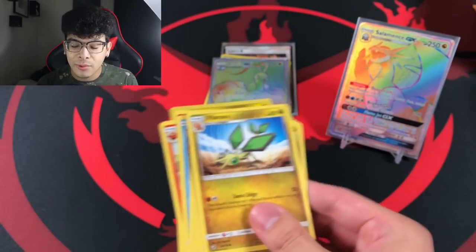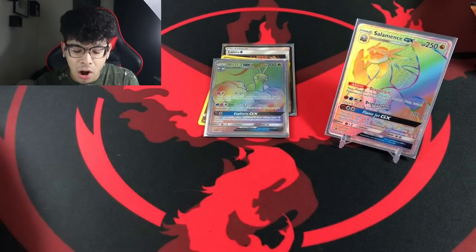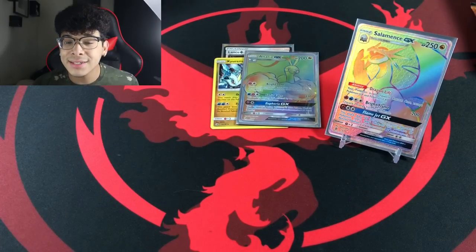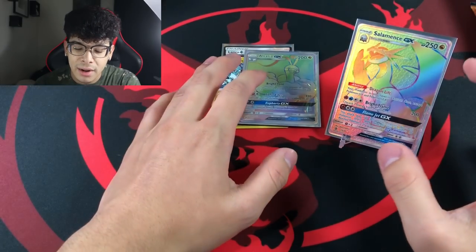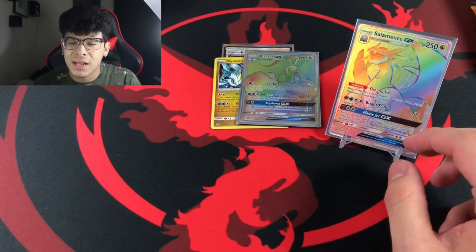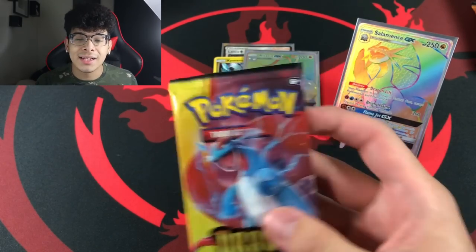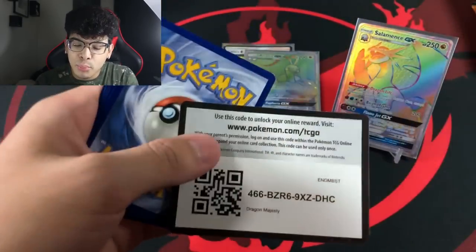My lighting is going insane, probably because I have packs all over the setup. Let me try to make these stacks smaller. But ladies and gentlemen, we are starting things off with pure heat — two secret rares already. I believe Salamence is slightly more expensive than the Altaria, but honestly I forgot the exact values of both. Smash that like button and we will get some amazing pulls just like right there.